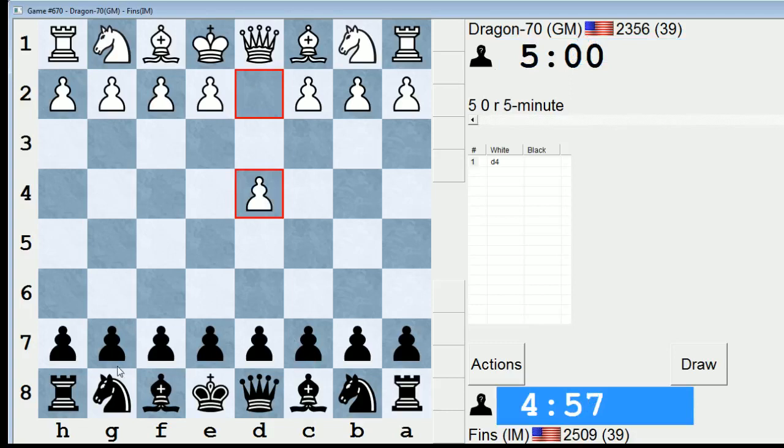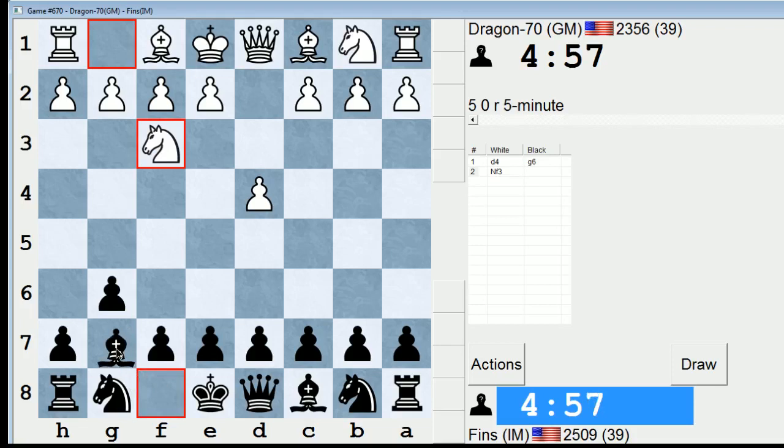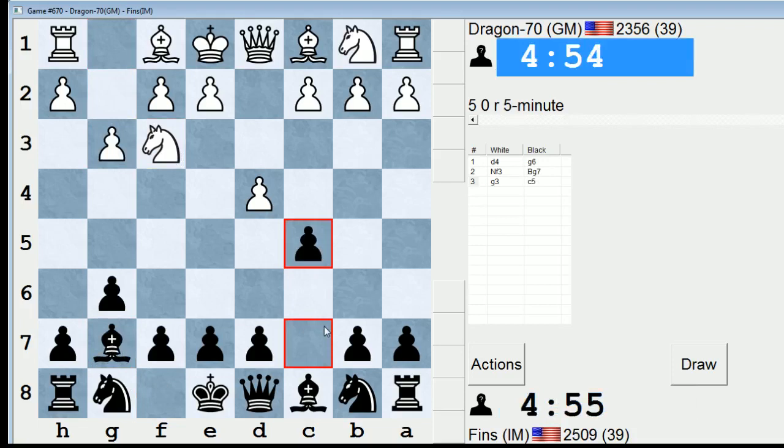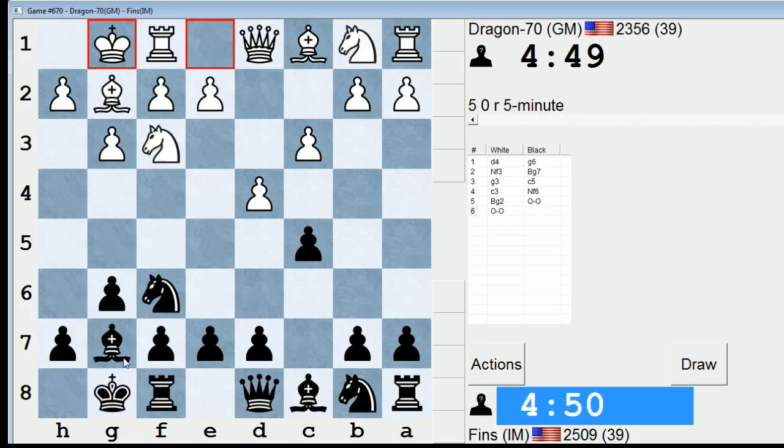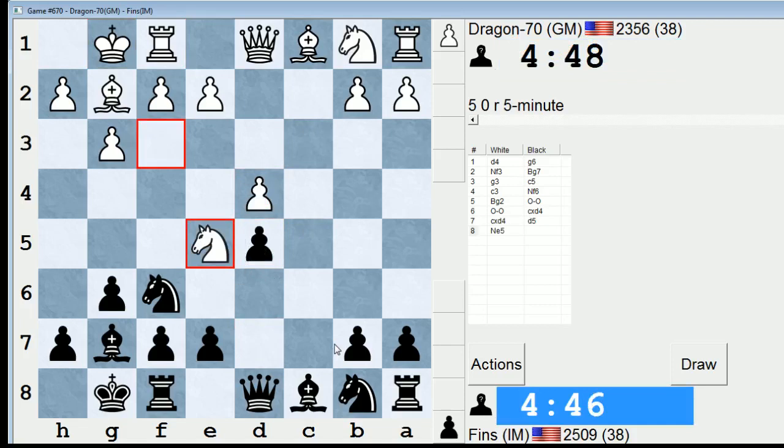Hey guys, this is John and I'm playing Dragon70, a GM. I think this is Melek Kachian. My friend GM Melek. He's a guy I've taught with before at camps in the past and an all-around very likable grandmaster. I don't think I've played him in the pool on ICC before, so this should be a new experience.